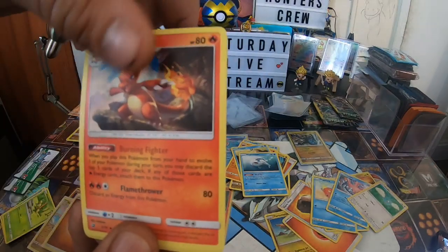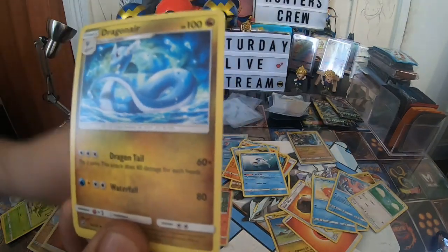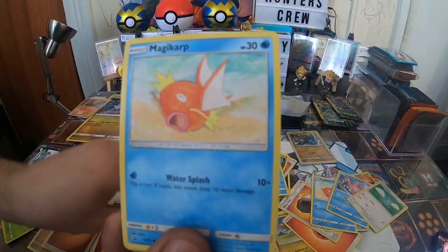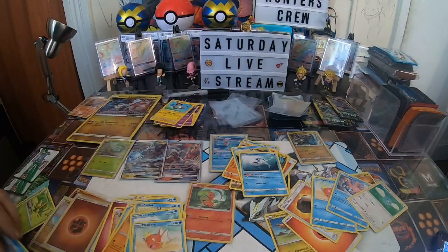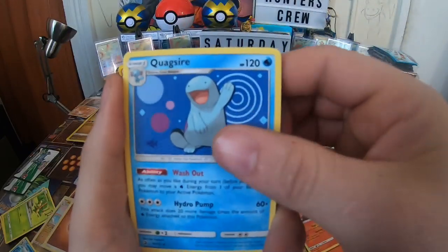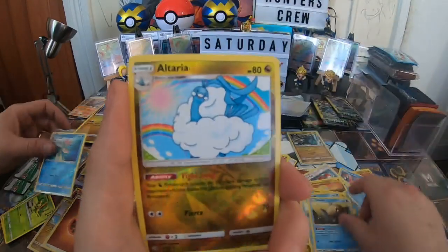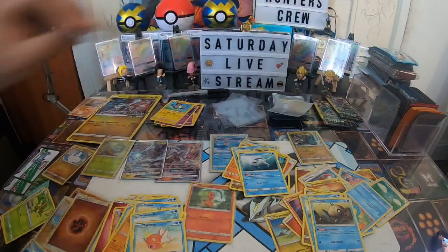Fairy energy, Charmeleon, Dragonair, Totodile, Trapinch, Phoebus, Wishiwashi, Magikarp, reverse holo Croconaw, and another Altaria — nice! Ground energy, switch, Heatmore, Quagsire, Jangmo-o, Horsea, Dratini, Totodile, Trapinch, Phoebus, reverse holo Altaria, and Kommo-o — wow, not one GX or EX! We've got one pack left!